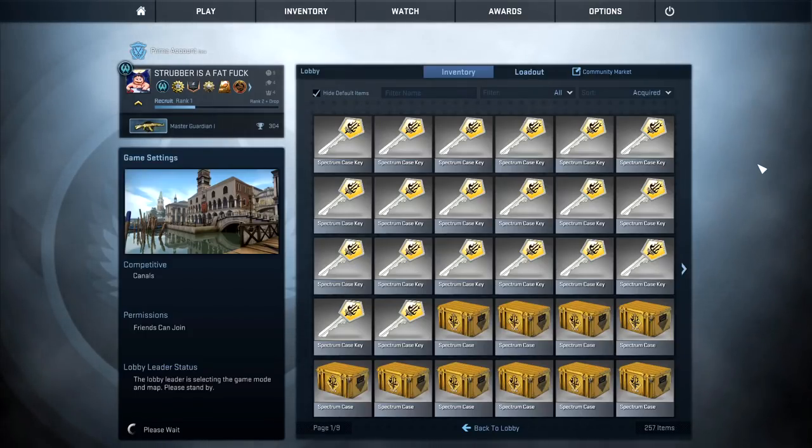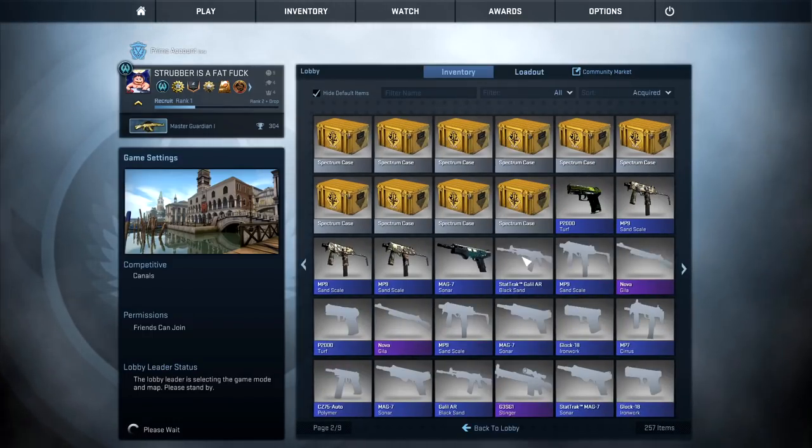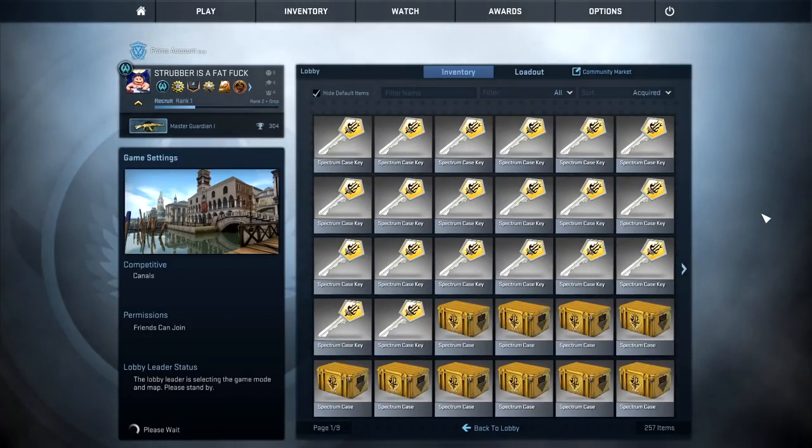Yo, what's going on guys? It's your boy Strava here bringing you another CSGO case unboxing video and today we got some brand new cases. We got the spectrum cases, we've got 20 spectrum keys and 20 spectrum cases and man, we're gonna have ourselves an impressive unboxing.